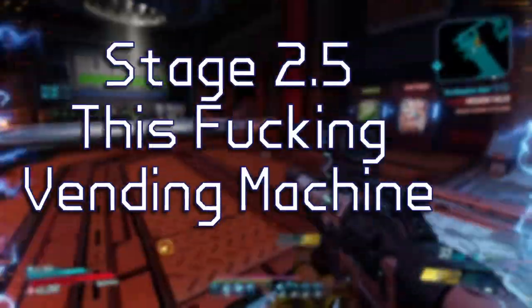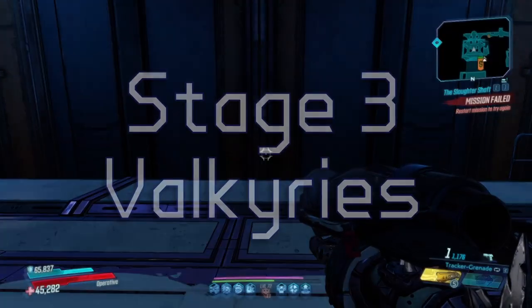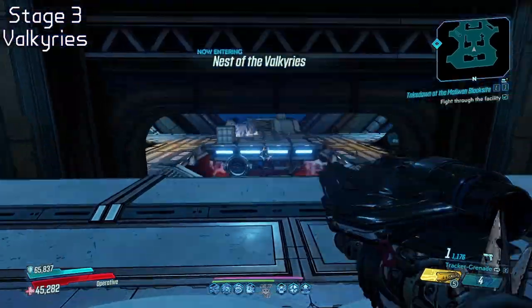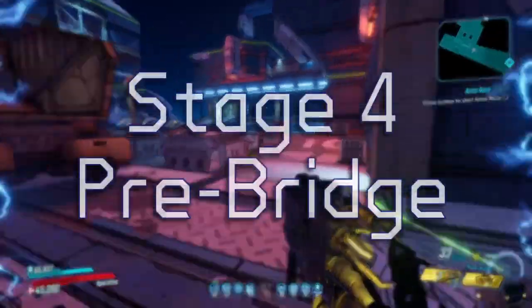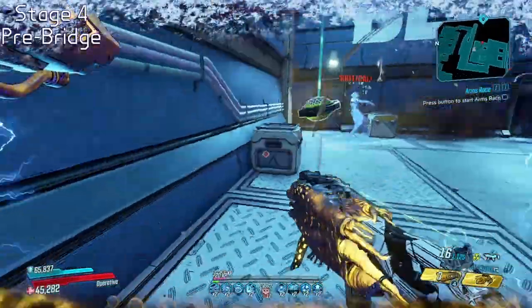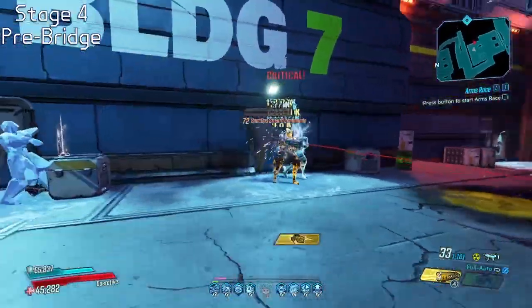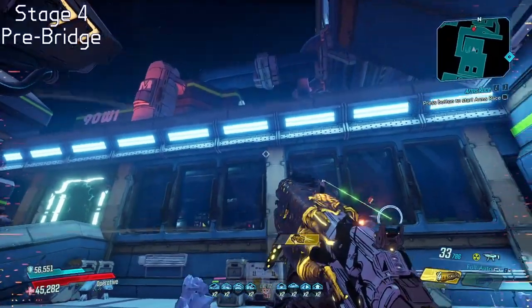Stage 2.5 is this vending machine — do not look at it, the game will probably crash. Stage 3 is our mid-boss, the Valkyries. You'll take on three big Maliwan mechs with waves of enemies between, but we'll talk about this more in the actual bosses section. After Valkyries we move on to Prebridge. The only required mobbing throughout this section is this first corner area you come across. If you kill all the enemies and the door is yet to open, shoot at the top of this roof — sometimes enemies will get stuck up there and this will bring them down.